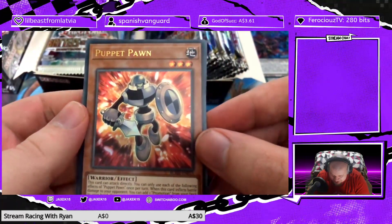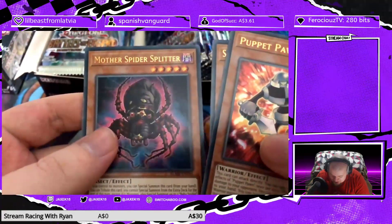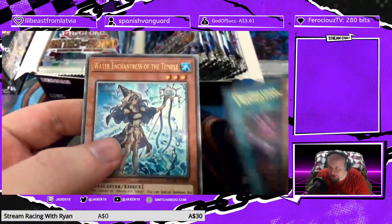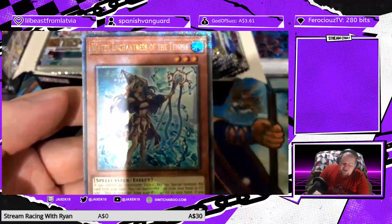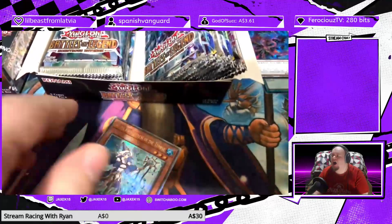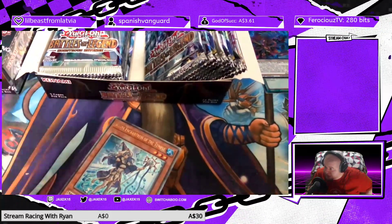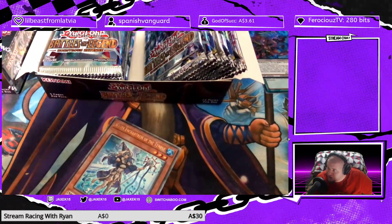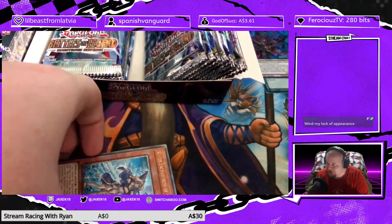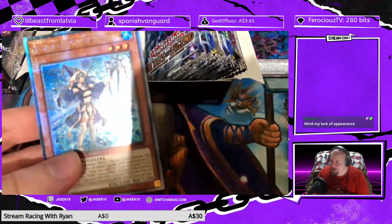Let's get through the rest of the pack. Puppet Pawn, Sage of Benevolence Ciela, Mother Spider Splitter, Promotion. What is it? Oh — 25th Anniversary Water Enchantress of the Temple! Oh, that's good. That is good. Last time I checked, that card is $400 f***ing dollars!